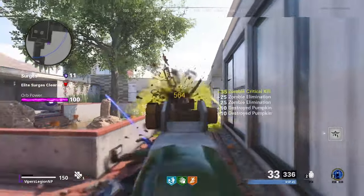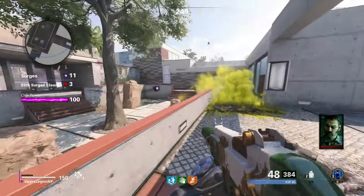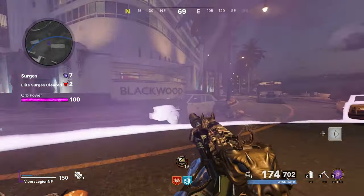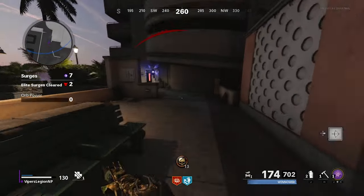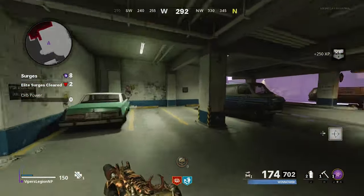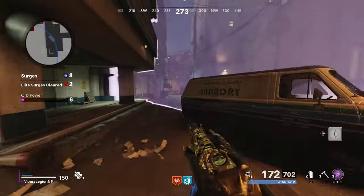When you fill the meter to 100%, the surge will end. You'll notice that where you and the orb are located are in the middle of a safe zone. If you go outside the safe zone, you take damage. So when you complete a surge, the orb will move and the safe zone will follow it. Eventually the orb will stop in a new area of the map and a new surge will begin.